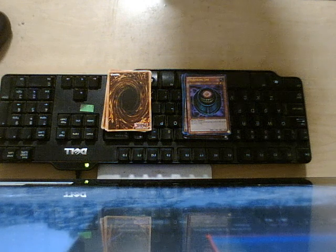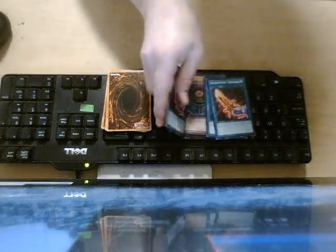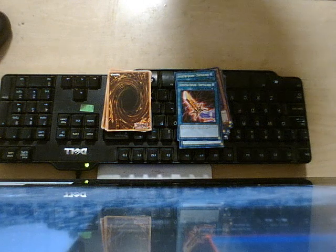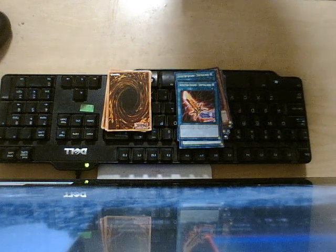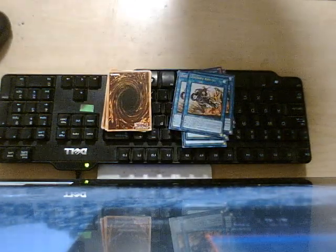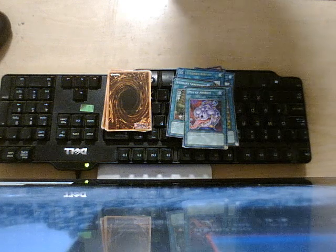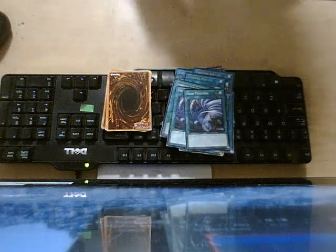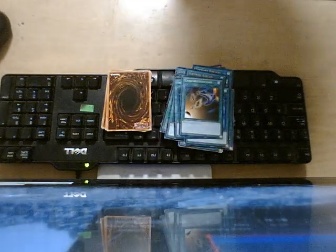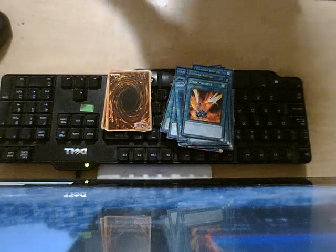So first off, we got three set Calimur, three set Triculo, two copies of Verdant Sanctuary, one Pot of Avarice, two Twin Twisters, one Dark Hole, one Monster Reborn, one Foolish Burial, one Card Destruction, one Change of Heart, and one Dark Mambo.